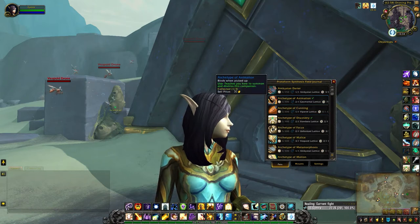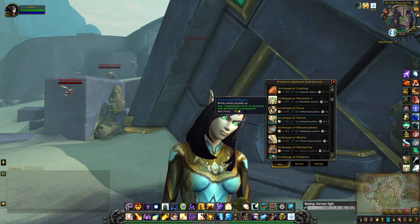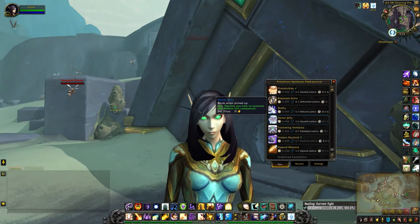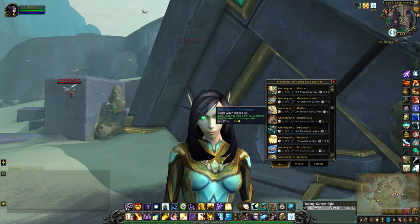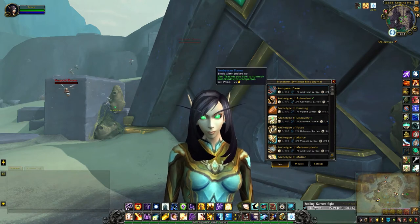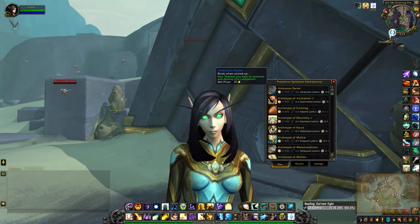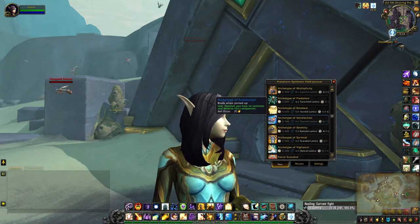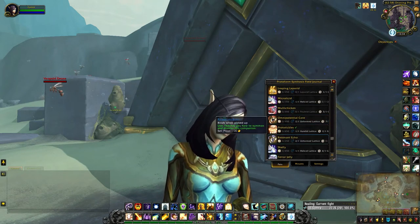When you look at the first tab, the ones that are ticked are the ones you've made — I haven't actually made too many yet. Any schematics that you're missing will be shown in grey. For any pets you can make, you'll see a number next to each name showing how many of each reagent you actually have, which comes in very handy when you're not at either of the forges.